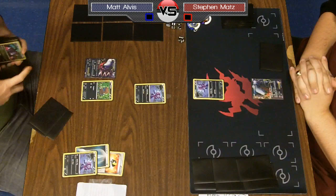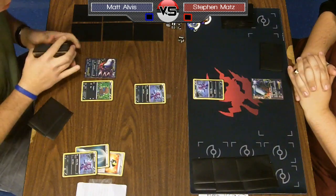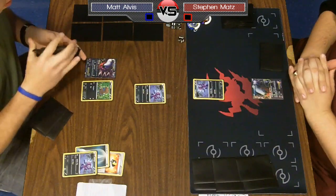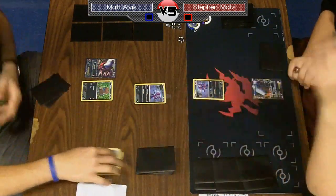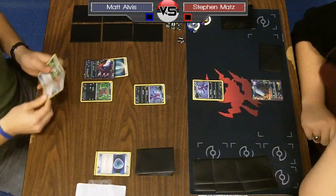A lot of it comes down to a Hydreigon battle. If you can only get one in play and your opponent can catch yours out — it's weak to Dragon — they just Dragon Blast, take yours out of play and take away your energy manipulation. That player is probably going to win, because they can move energy around and Max Potion and you can't.